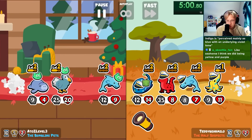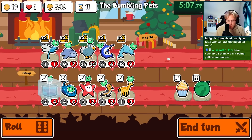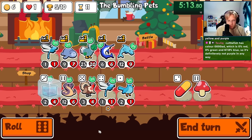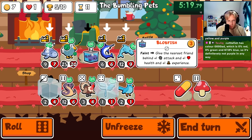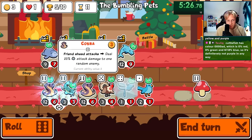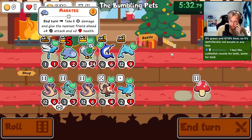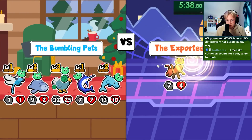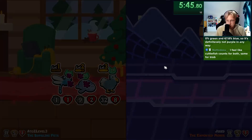Let's do this. Let's start with the manatee, let's continue. I'll try giving it to the swordfish again. I need a level 3 on you so you don't die, because you're about to die.